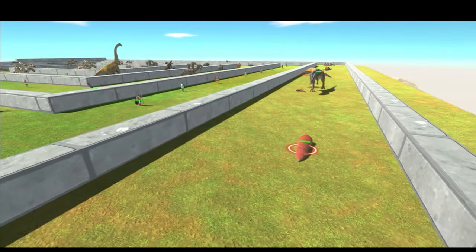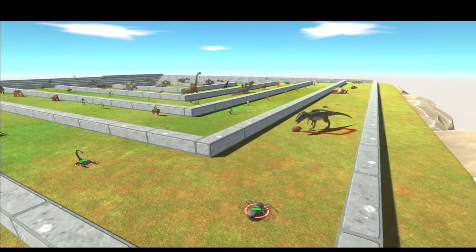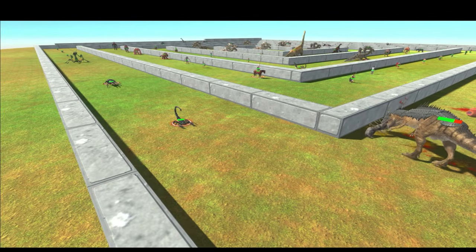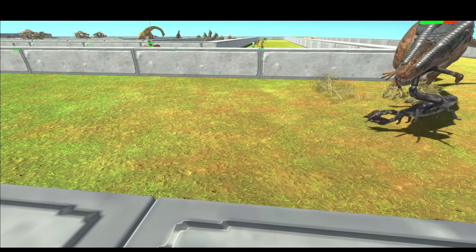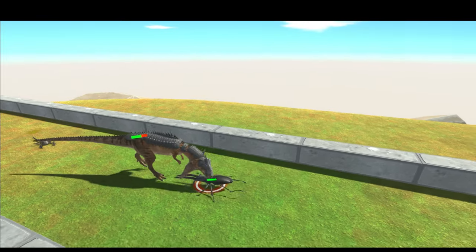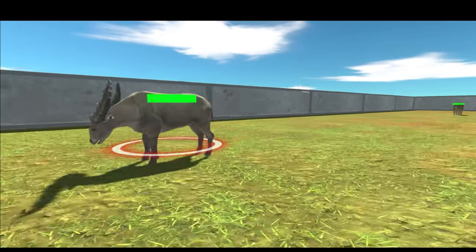Onto this worm creature - one hit kill. Onto this spider - well, that's just arachnophobia of course. Scorpion - we have one hit kill. Then we have the praying mantis at the end, which is stronger than a T-Rex I believe, so he should get a good amount of damage in.